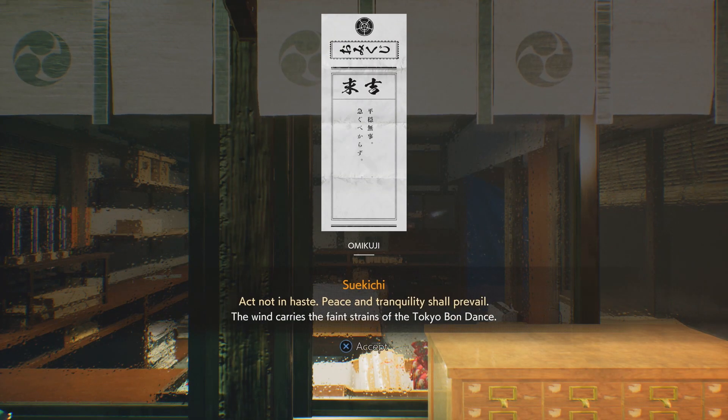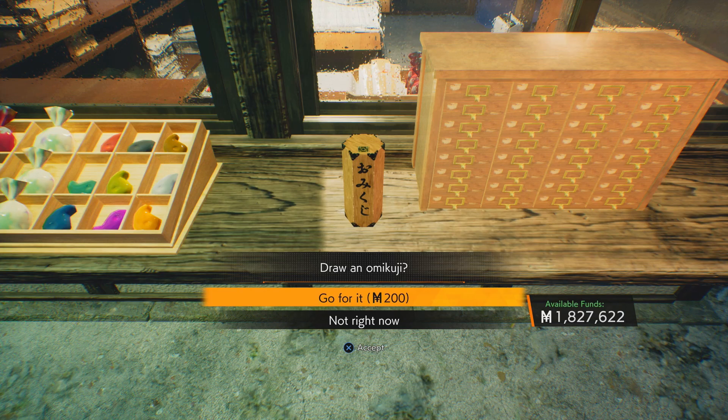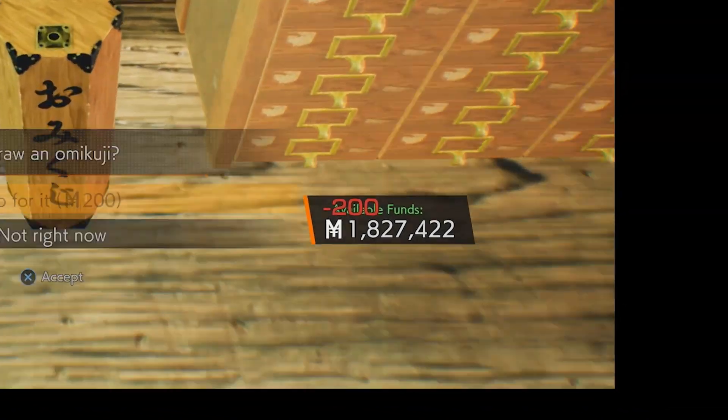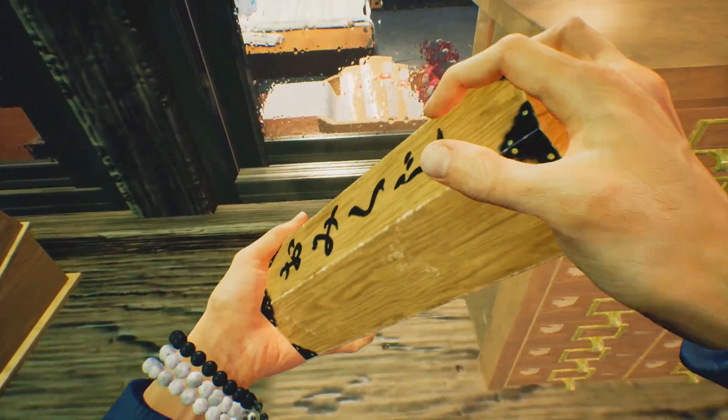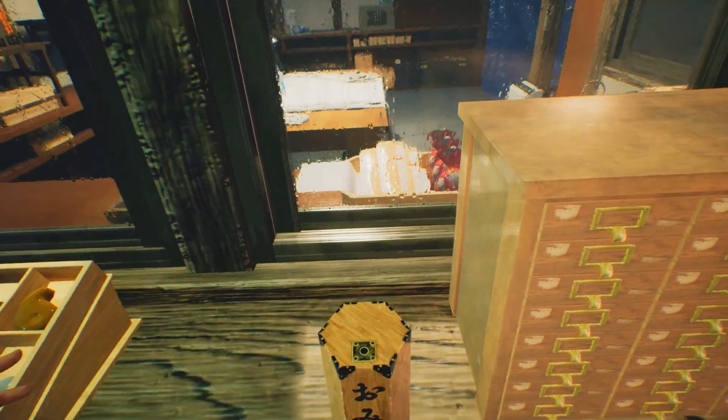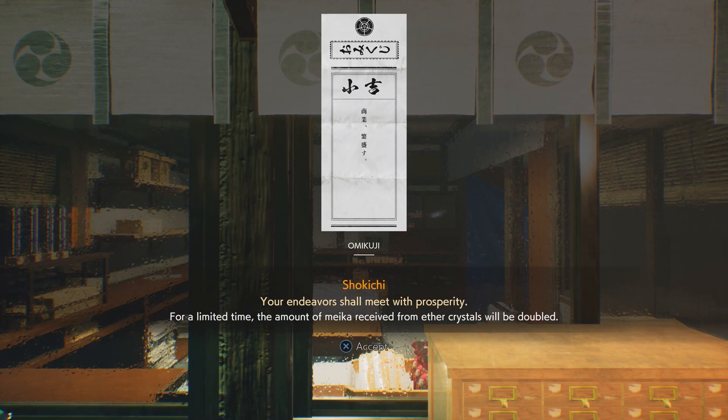For example here, we did not get the right Omikoji effect. We got the Soikichi when instead we want Shokichi. So if this happens, load your pre-saved game. So since we're starting over, I want you guys to take a look at the amount of funds that I have. Remember that we're going to be comparing the before and after later. So now we got the Omikoji effect that we wanted — Shokichi — which doubles the amount of Meika that you get.